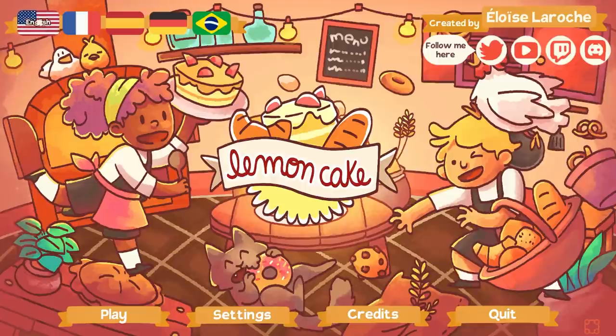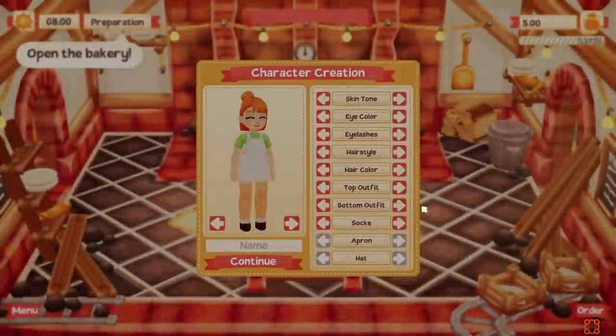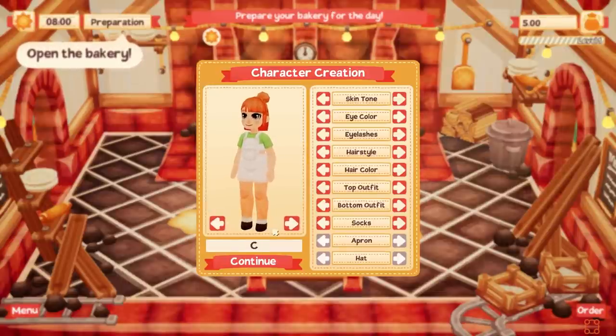I think it should start in English. Let's get playing Lemon Cake! New game, Day Zero. I wonder if we have objectives we're going to have to get to. Character creation! I'll just call myself Chelle, because that's simple enough.